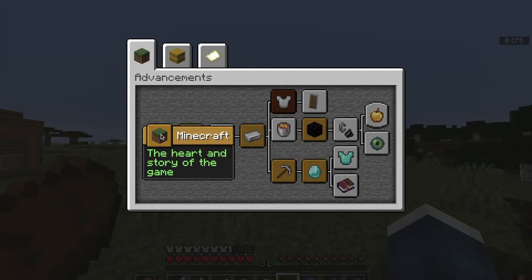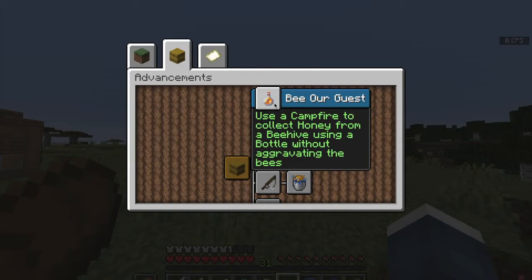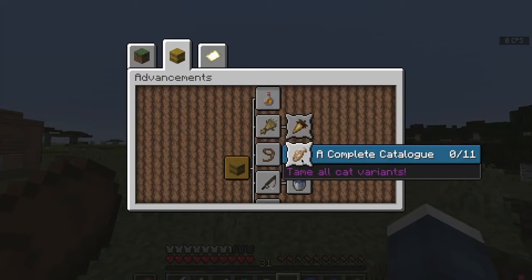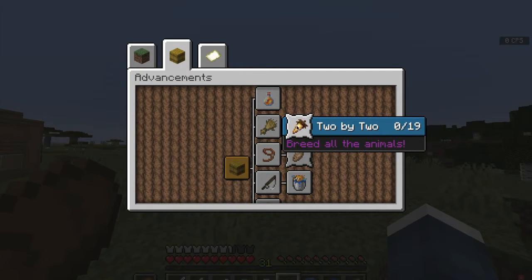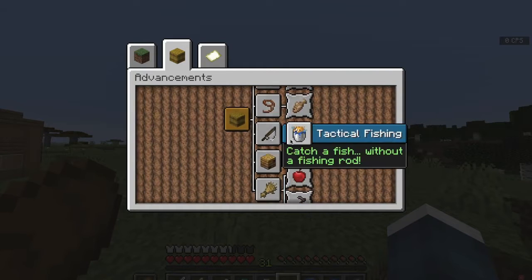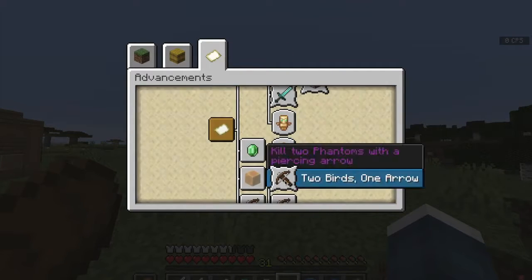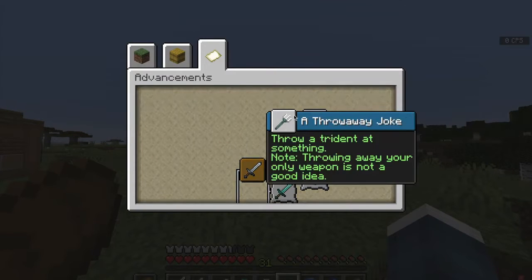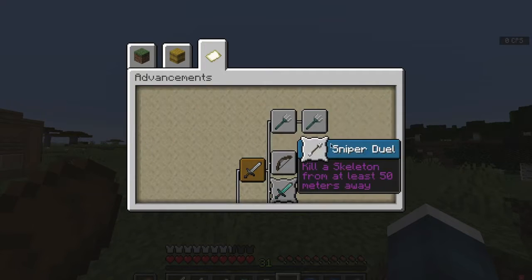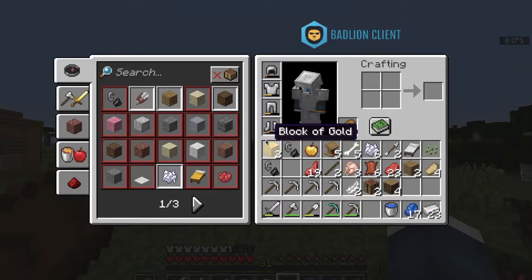Minecraft — the heart and story of the game. Under Husbandry: 'Be Our Guest' — what is this? Tame all cat variants, tame an animal, breed all animals, breed two animals together — I did so many of these. For the Sniper duel: kill a skeleton from at least 50 meters away. Shoot something with an arrow — but wait, I don't have a bow.